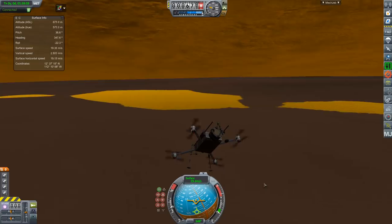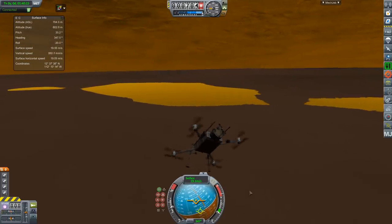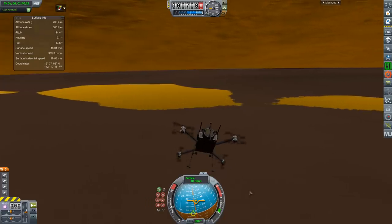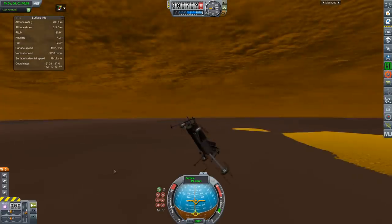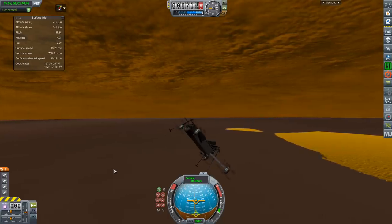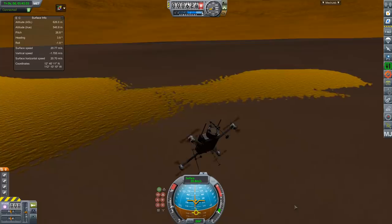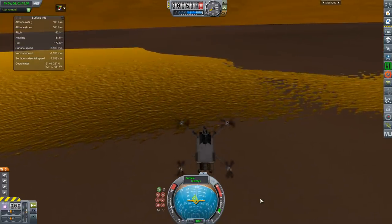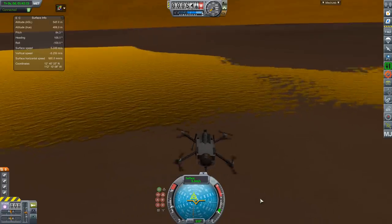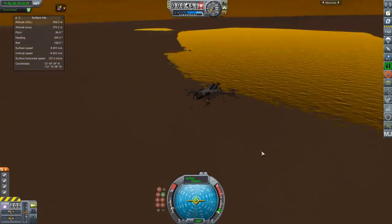So instead let's check out these lakes. They will be hydrocarbon lakes on Titan, and while you see some flickering due to Z-fighting, we do expect some sort of changing of lake shapes and sizes due to seasonal variations — but not as quick as we are seeing here due to the glitch. It will be something that takes years to happen.